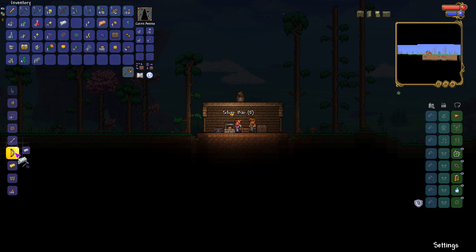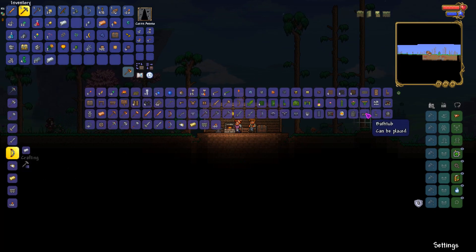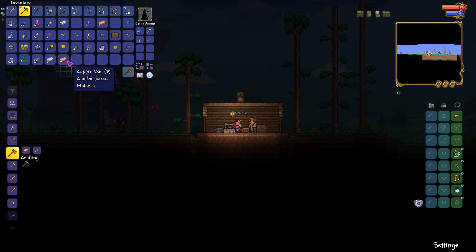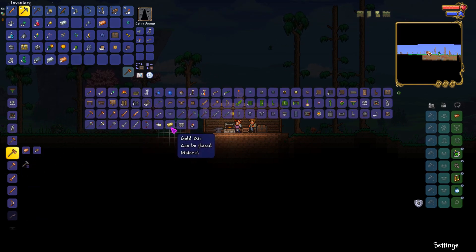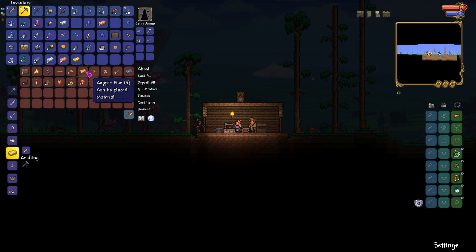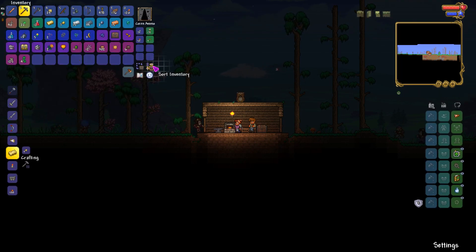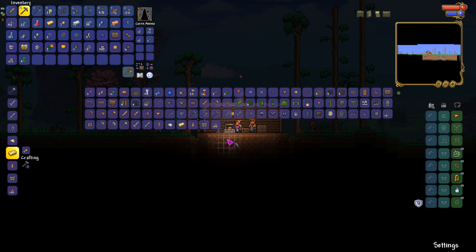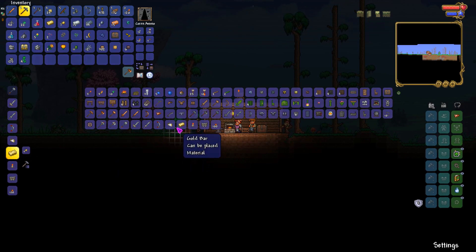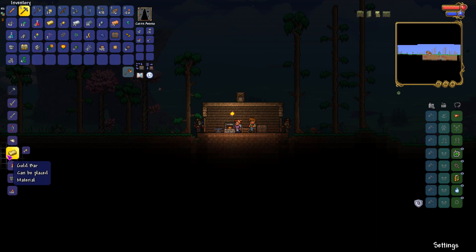Got some silver, some copper, a tiny bit of gold. Let's see what we can make. We can make some silver stuff — oh, we can still make another gold item.